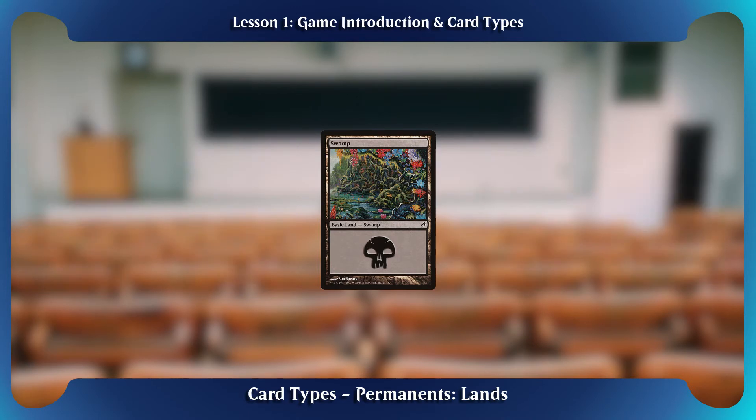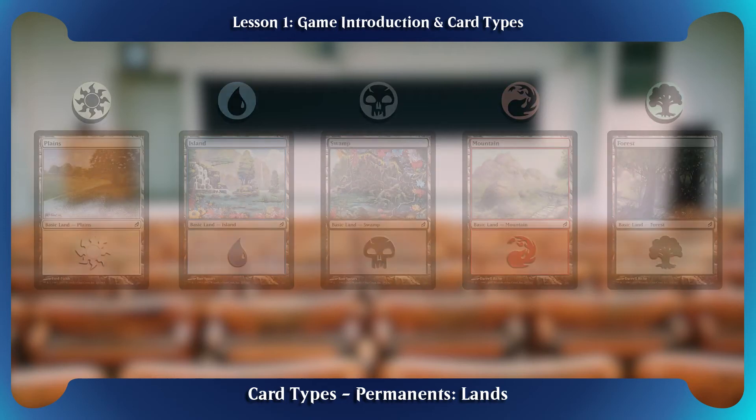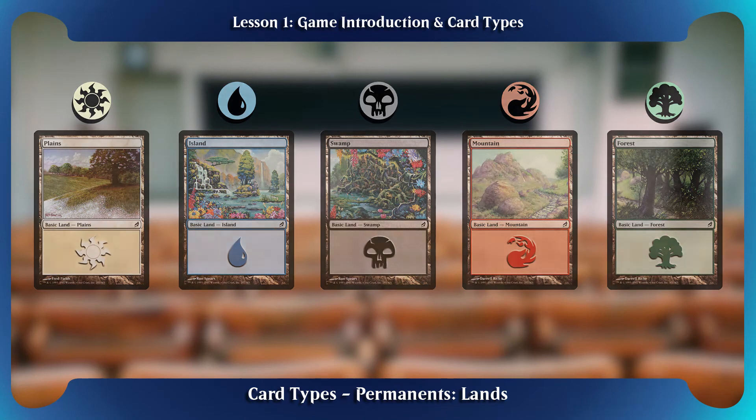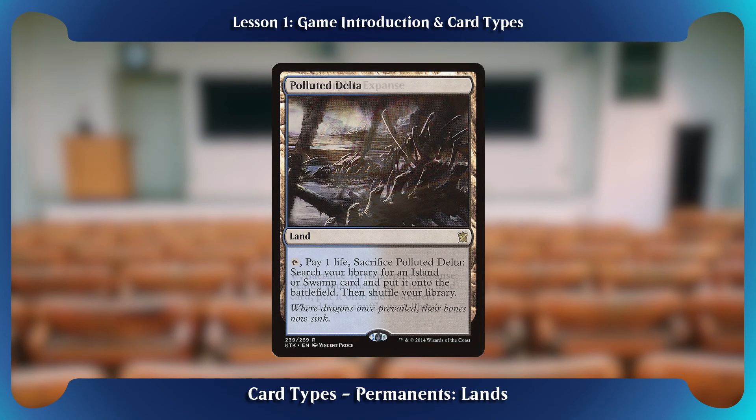A player performs an action called tapping to draw the resource from the land, which requires the player to turn it at 90 degrees. Then the land cannot be used again until it is untapped, which is usually at the beginning of that player's next turn. Basic lands are special in that they are the only type of card that a library can have an unlimited quantity of. There are many more lands than just basic lands that have a wide variety of effects.